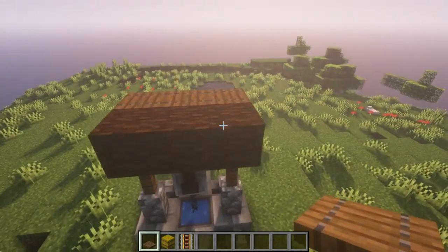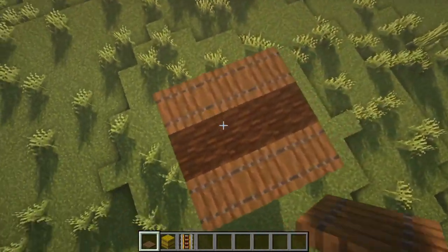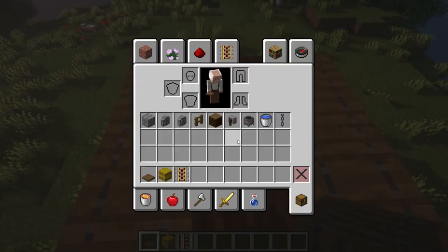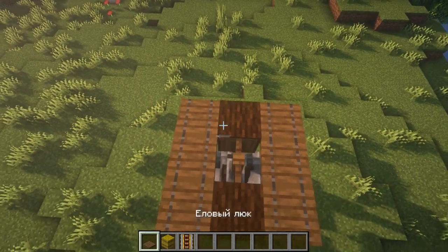Now we need to proceed to the top of our well — to the roof. We need to first arrange the hatches as follows: on one side they rest on our spruce log. Without closing them, without lowering them, then place them in the middle.